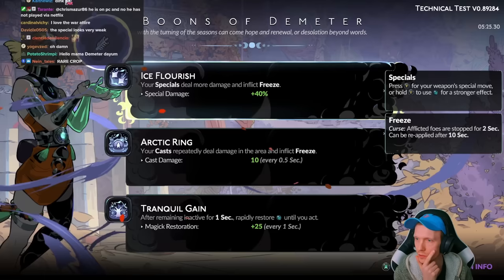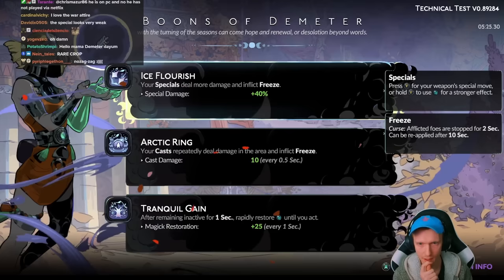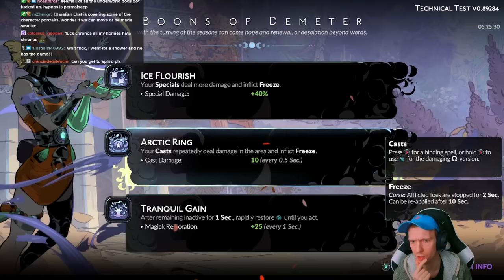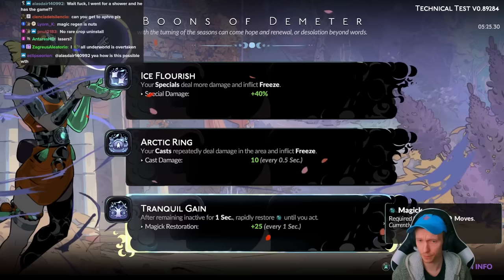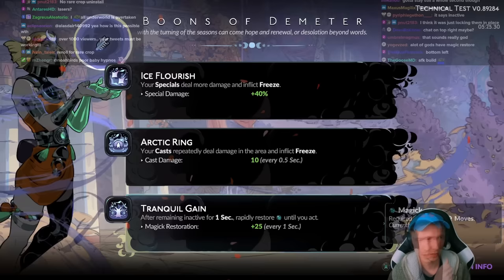Your special deals more damage and inflicts Freeze, plus 40%. Freeze is a bit different now — afflicted foes are stopped for two seconds, can be reapplied after 10 seconds. Your casts repeatedly deal damage in the area and inflict freeze, cast damage 10. So it was dealing nothing before? Tranquil Gain — after remaining inactive for one second, rapidly restore mana until you act, plus 25 every second. So it would allow us to stay out of range and spam the line move.